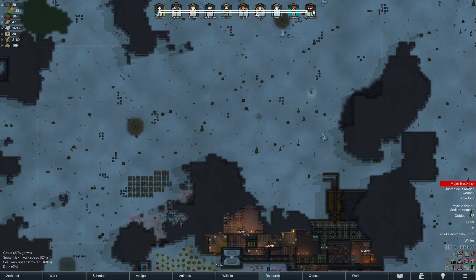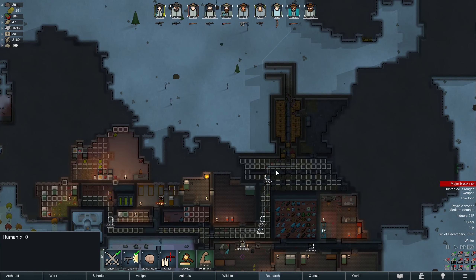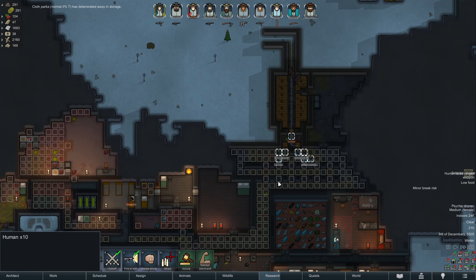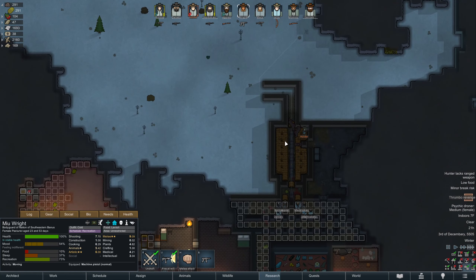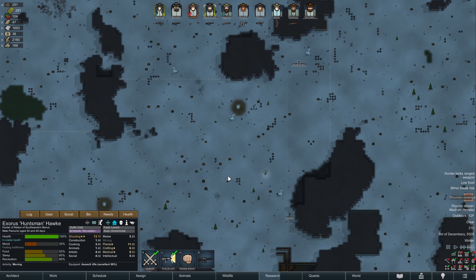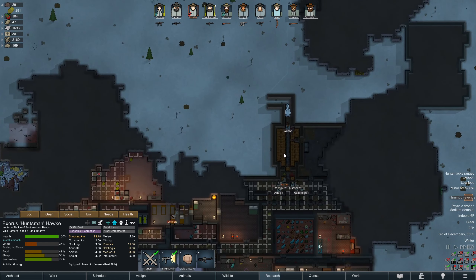Let's go ahead and take up positions just in case we are able to pull off a thrombo kill. You can run in here — hopefully you'll make it. If you can at least make it in the door, that would be ideal. Oh, the thrombo missed.